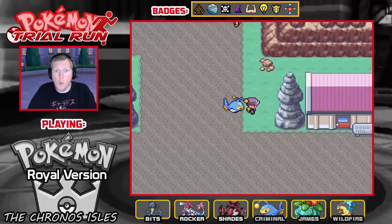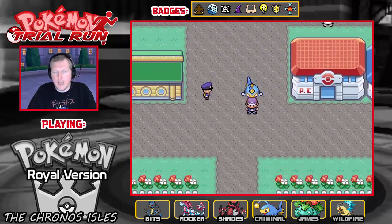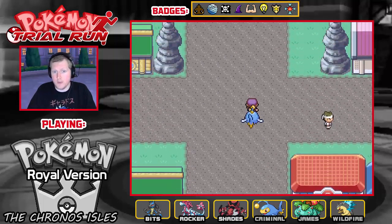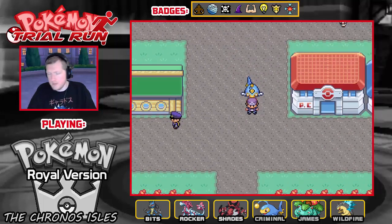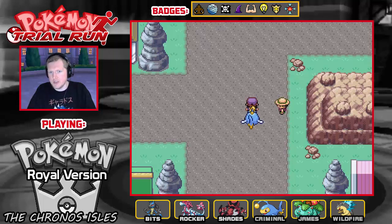Maybe this is how you get all the other Temporal Hoenn starters. Because we have Temporal Mudkip, I'd like to know if Trico and Torsic are also available or if I lost my chance at those at the starters. Basically what has happened in between episodes is I had to update my game again — I am now on version 1.3.2.